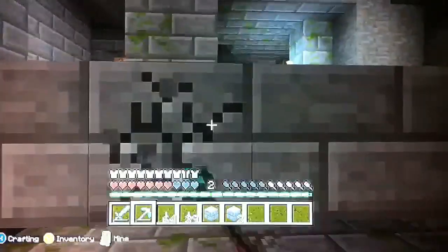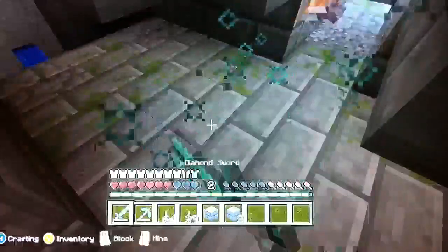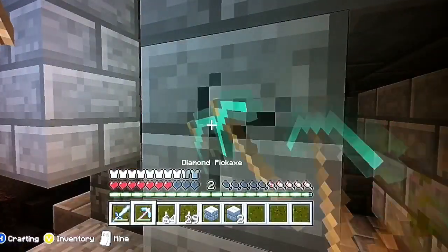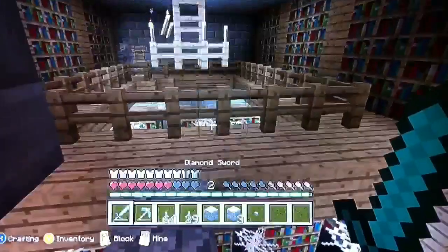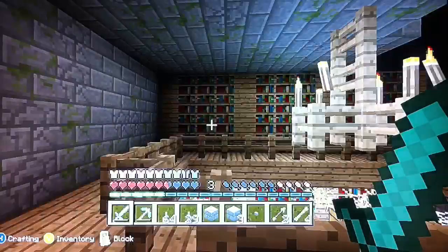Over here is a perfect example of new wood. Right here, all it is is just regular wood — just oak wood. Now in the next update they're going to be putting some spruce wood and birch wood.